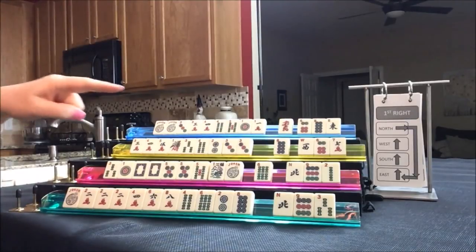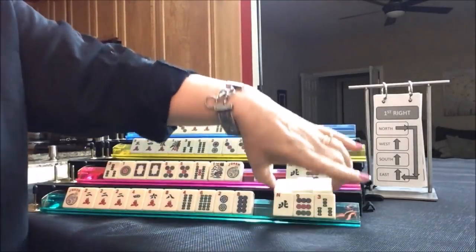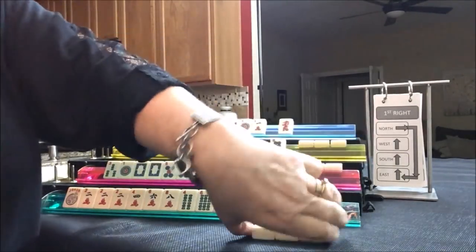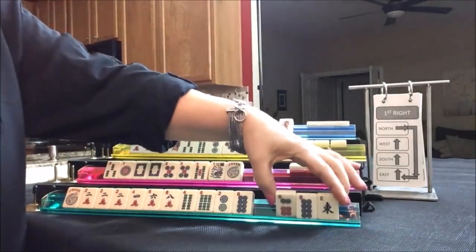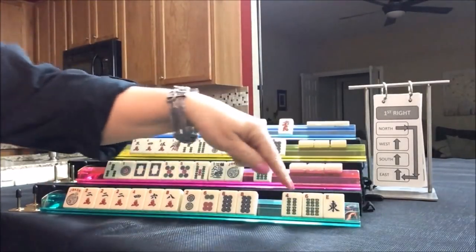We're ready for the first right. North passes to East, East to South, South to West, and West to North. Let's see what we can do for East. Six, eight. Look at all that two, four, six, eight. I think we can probably give up the four, six there.